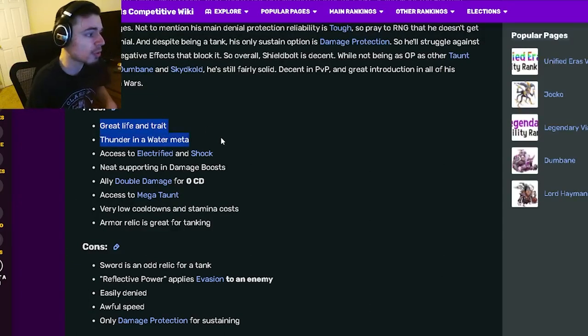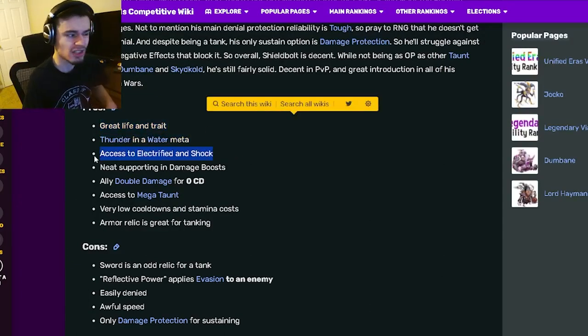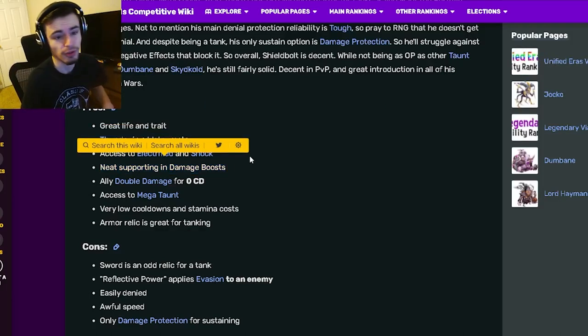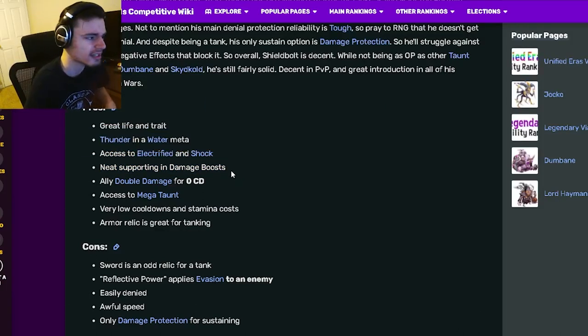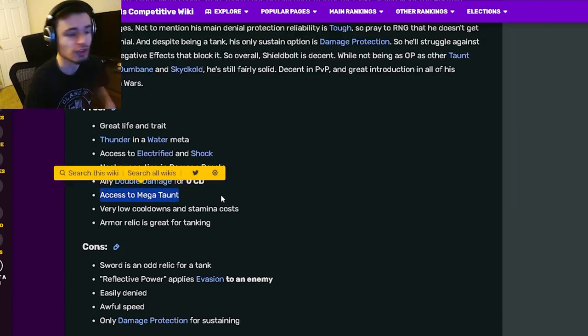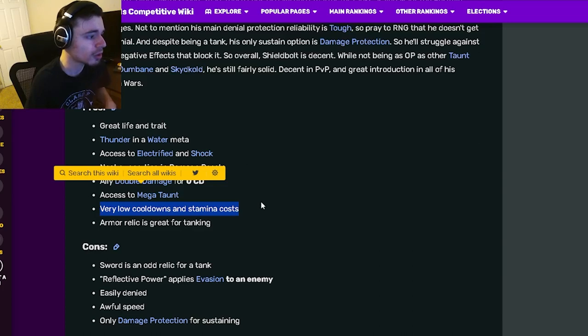His pros are great life and trait, Thunder in a water meta, access to Electrified and Shock which is really good for a tank, neat supporting and damage boost which is also really good for a tank, and an allied double damage for zero cooldown which is great.